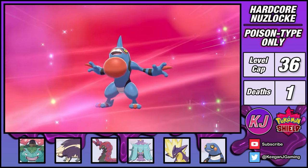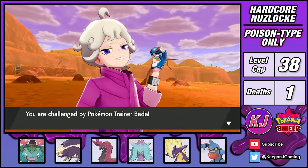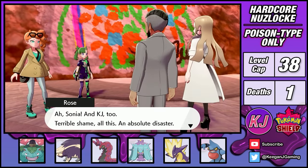To celebrate the earning of my fourth badge, Croagunk evolved into a Toxicroak. Bede wants to fight me again? Alright Skuntank, end this man's whole career. I embarrassed Bede so badly that he was instantly disqualified from being a trainer.